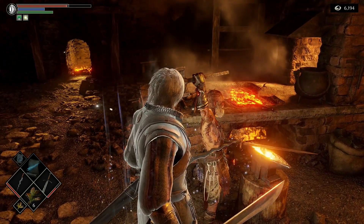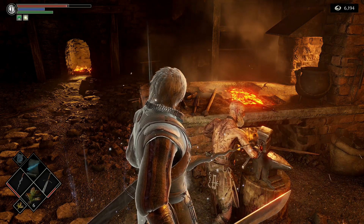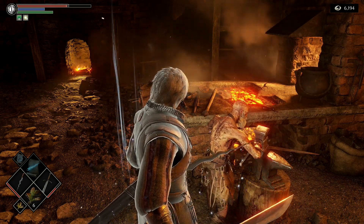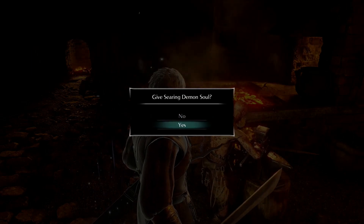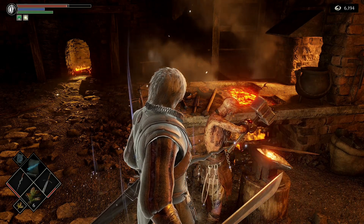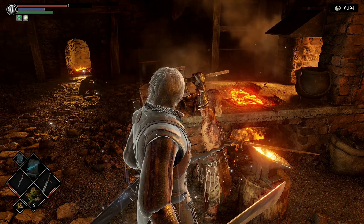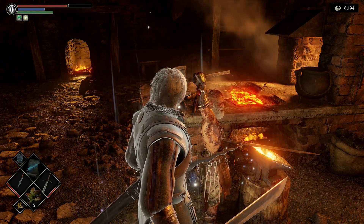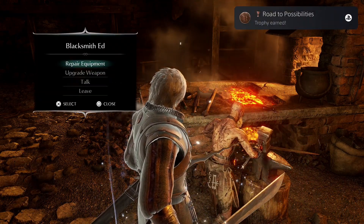He recognizes it — a Searing Demon Soul. With it he can forge new breeds of weapon. We're going to give it to him; there's no other use for it. He says we've done well to put our trust in the great Blacksmith Ed — bring him a Demon Soul and he'll use it to bless your weapon. And we got the trophy!